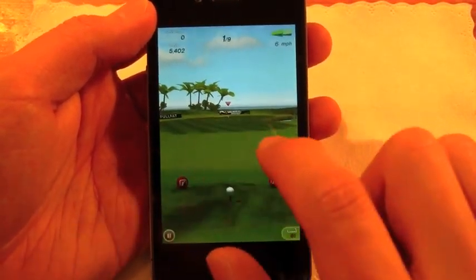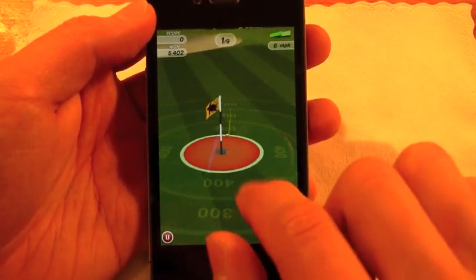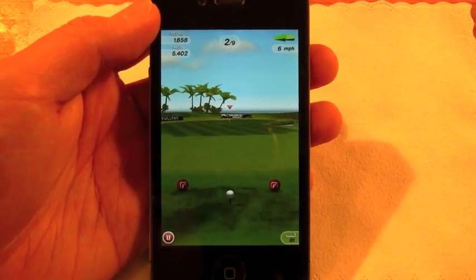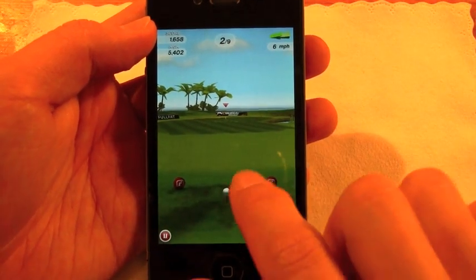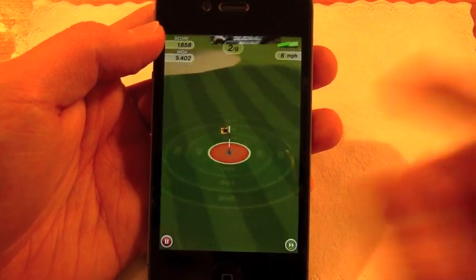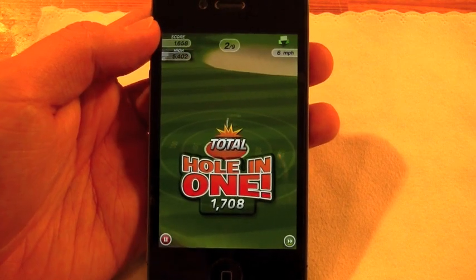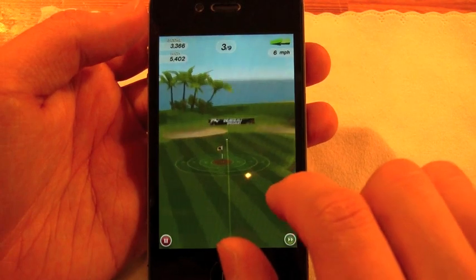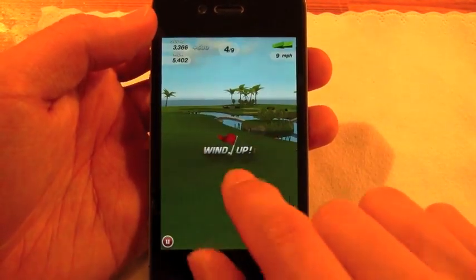So if we hit play, you can see I start here — I flick it, try to control the ball a little bit. There we go — hole in one! 1,000 points. In World Tour, instead of having a set time limit, you have a set number of balls — nine — to shoot and try to get a high enough score. If you get a high enough score, you'll be able to progress onto the next stage of holes.